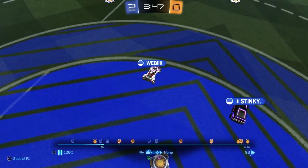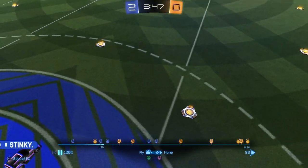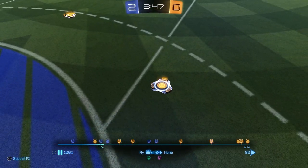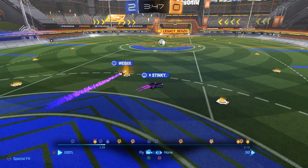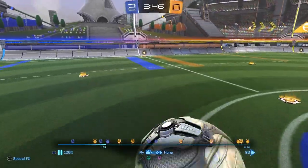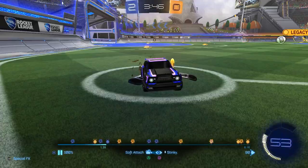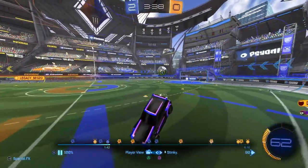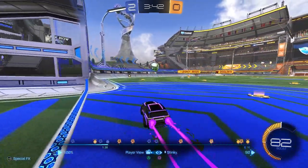I'm not the best at kickoffs but I know quite a bit about them. In a situation like this, the right-side player can grab the corner pad and flip forward — that gets you right to the ball. You can drive into the ball, hit it, grab the nearby boost, maybe get a demo if the opponent is challenging you, and then it's an open net. But we don't do that, so now we're on the defensive after the kickoff.